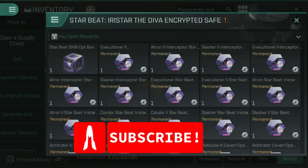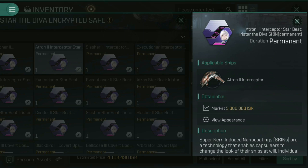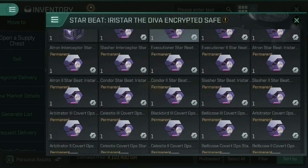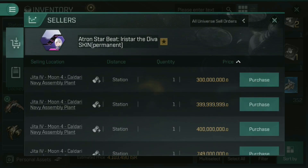I'm currently flying an Atron II Interceptor — that's what I use to haul stuff around the game completely AFK. It costs 800 million ISK to fit that with this cool event skin. But if I scroll down through this event box, you'll notice 300 million ISK right here for a skin for a different Atron hull. It is the basic Atron, but it's less than half the price — a 500 million ISK saving.